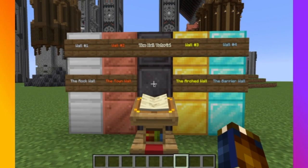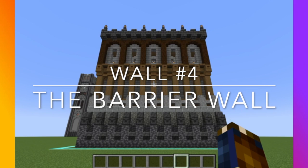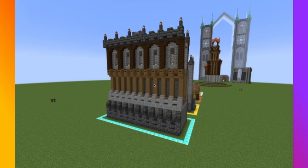Your last wall, wall four, is going to be called the barrier wall. The barrier wall is a lot more imposing and intimidating than the rest of the builds. This build isn't supposed to add to the beauty of the builds around it — it is supposed to be the main focal point. This wall is supposed to be used to intimidate and keep out the enemy.